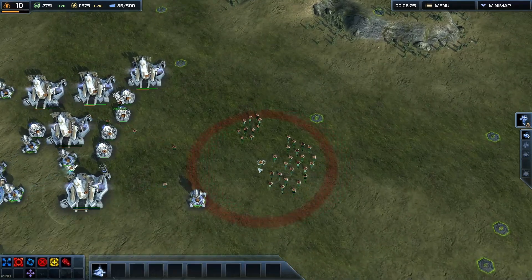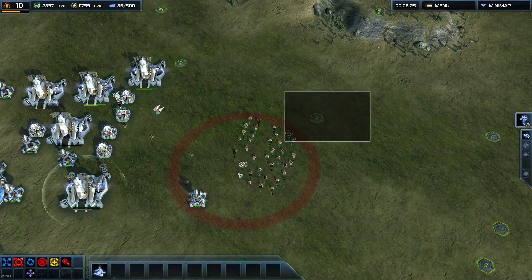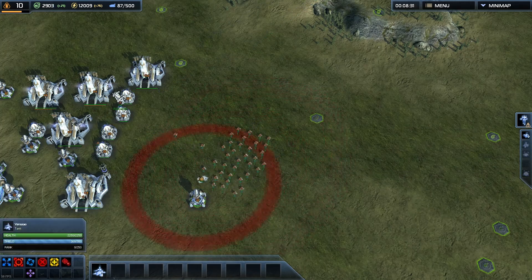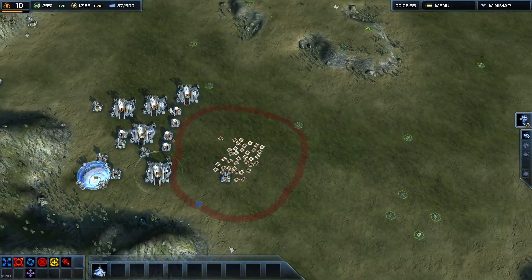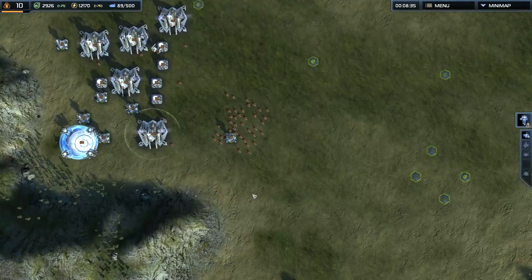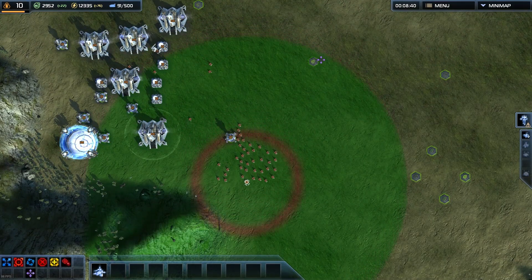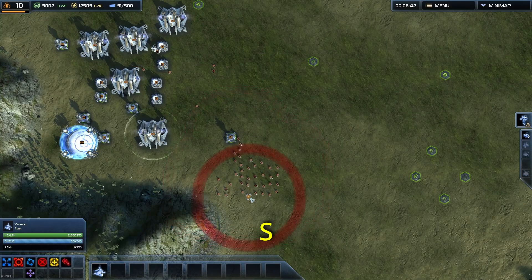So if this tank is right at the edge of the mass extractor's teleport range, and the front one can go all the way here — if I give the movement order before teleporting and then teleport there—